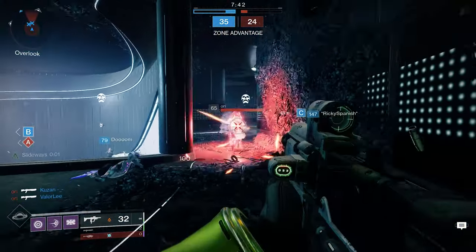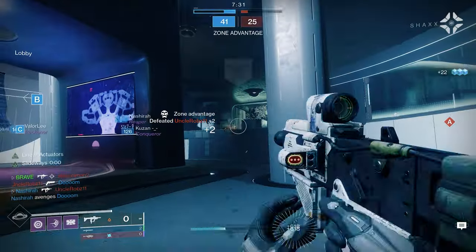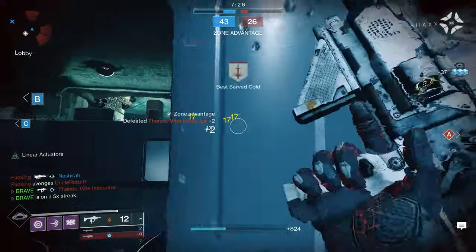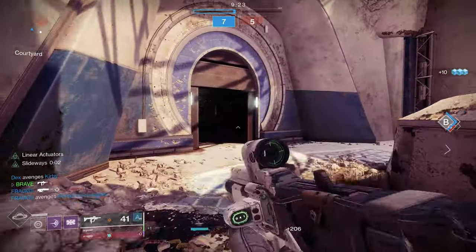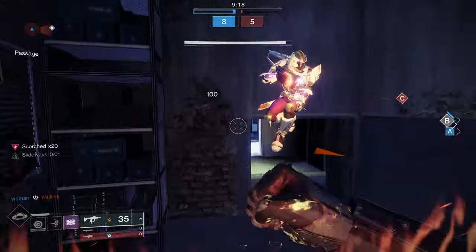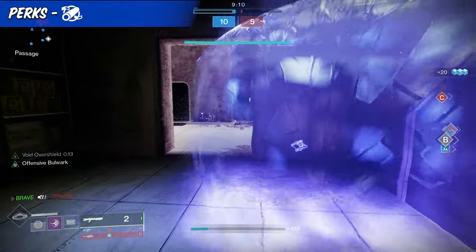Our next weapon is easily one of my favorites. The Calus Mini-Tool has become one of the most deadly SMGs in the game. To acquire this SMG, players have to complete five red border copies of the Mini-Tool, which will unlock the pattern. You can easily acquire red border copies by utilizing opulent keys or purchasing it from the Crown of Sorrow. Getting into perks — regardless of PvP or PvE, you need to go with a range barrel. The majority of sidearms and SMGs in Destiny lack range, and by choosing Full Bore, players can get a boost in the range department.